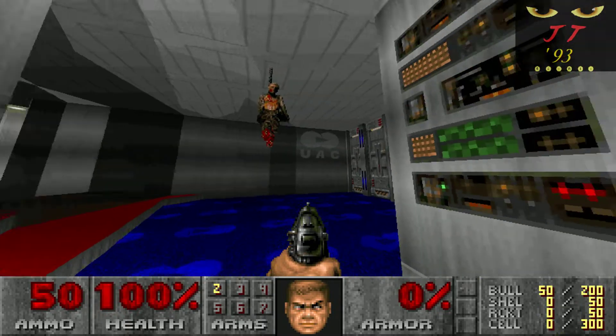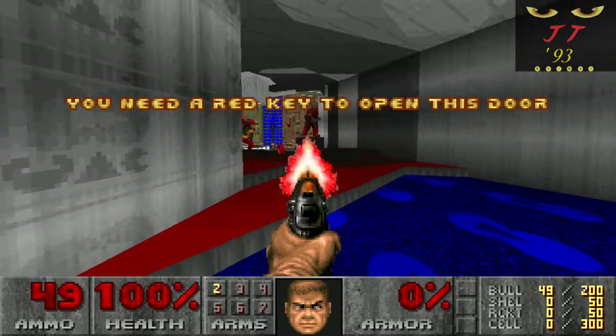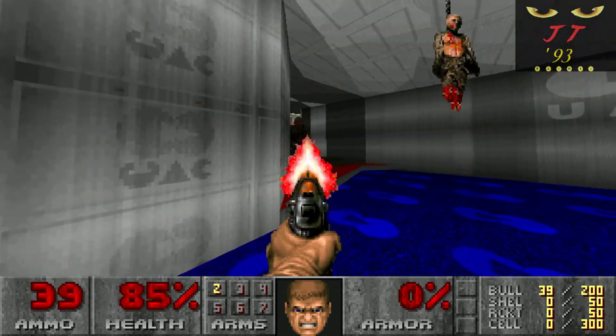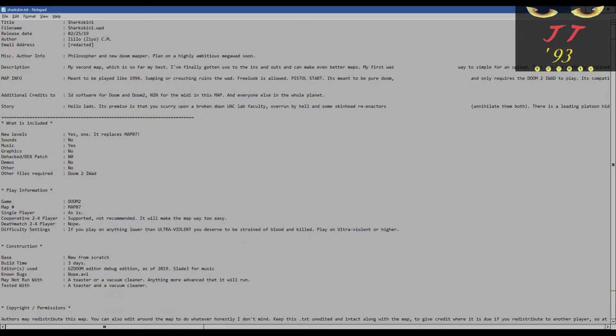Hey everyone, JagTagger93 here with yet another comprehensive DoomWallet review. Today we're looking at Sharkskin 1, a map released in July 2019 by ZioCM. In the readme file, the author explains that this is their second map, but it's the first one they thought was upload-worthy.